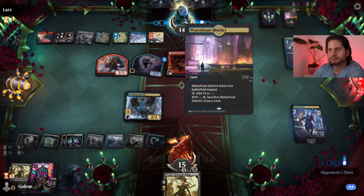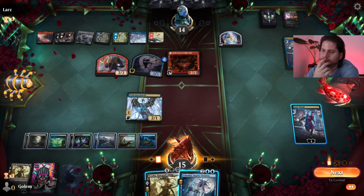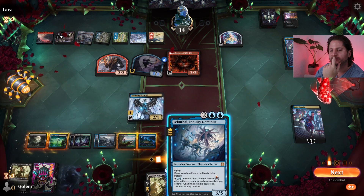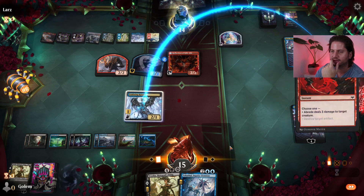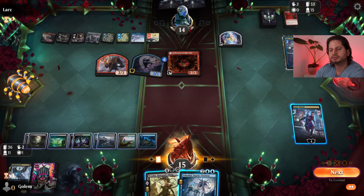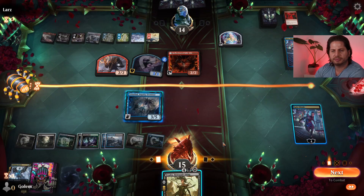I'll be taking that now. Tekuthal is indeed nice. We'll attack first. Opponent has another removal spell — okay. It gets a bit ridiculous how much removal our opponent has. In this case I'll go for Tekuthal. How much mana do we have? Five.